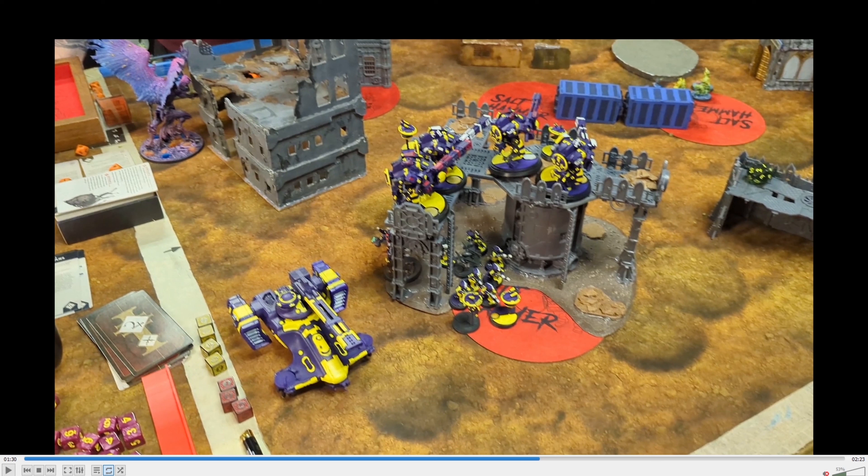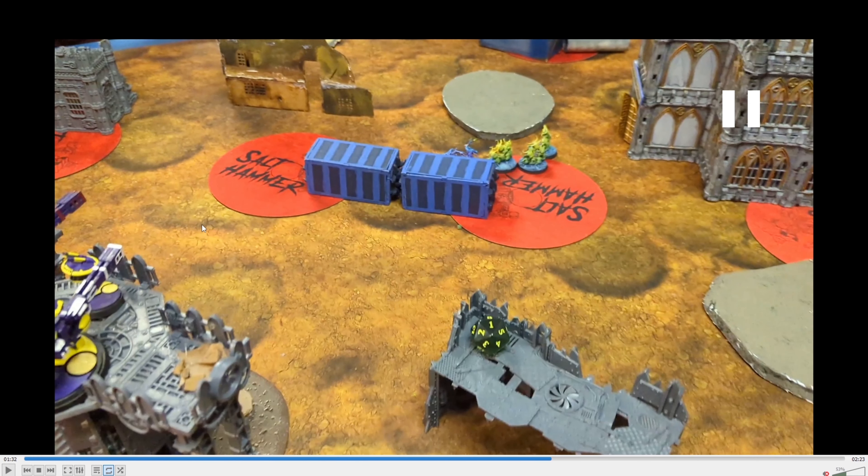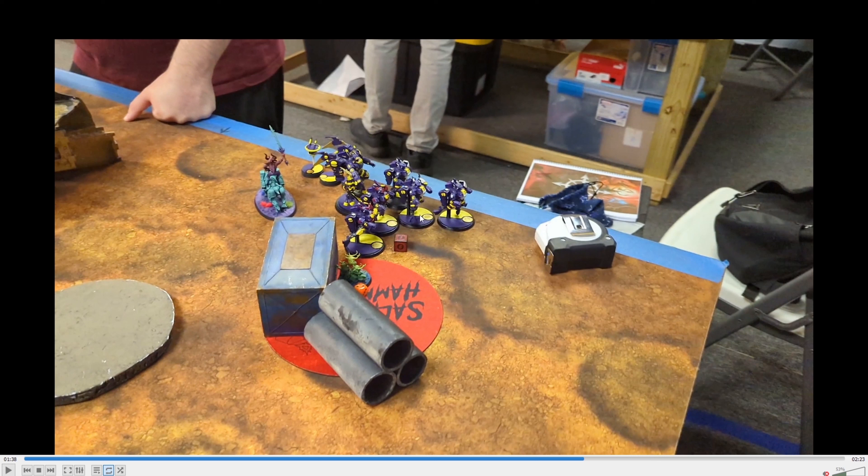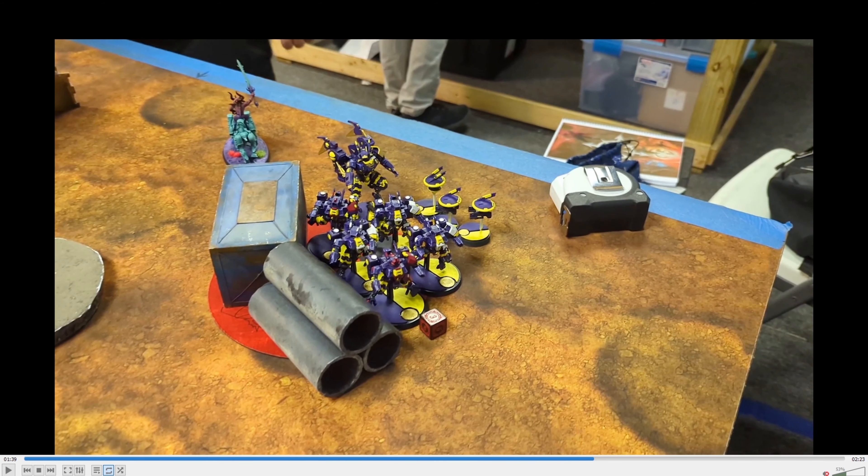On what was turn three, I moved the hammerhead away from the chicken because I didn't want to get charged. He got shot up by broadsides and everything I had in the front line. I ended up moving forward and shooting all the plasmas into the squad, and all the gun drones into this thing over here. I killed two of whatever that thing is, and got rid of the other two non-characters. So this is a character — Tau will be charging that one. Charged, and it's gone.